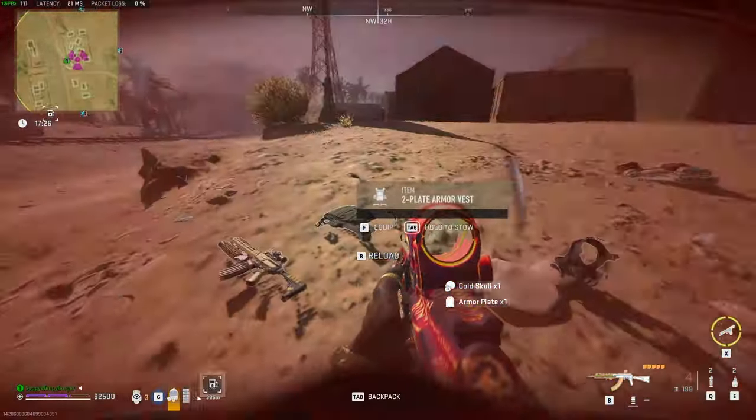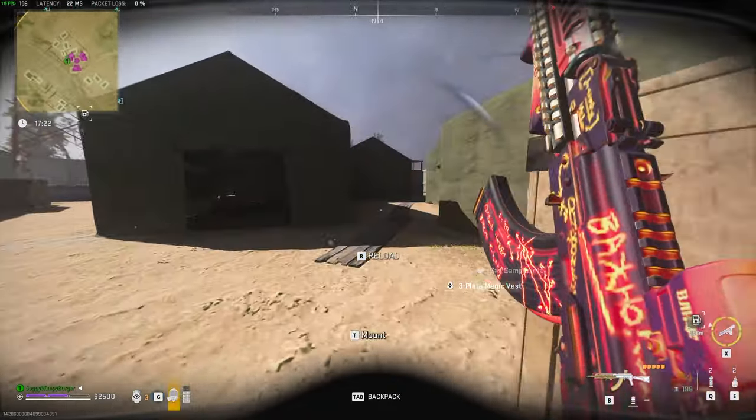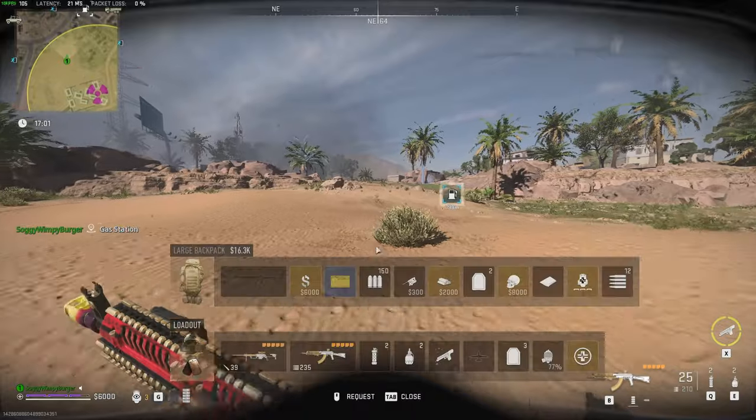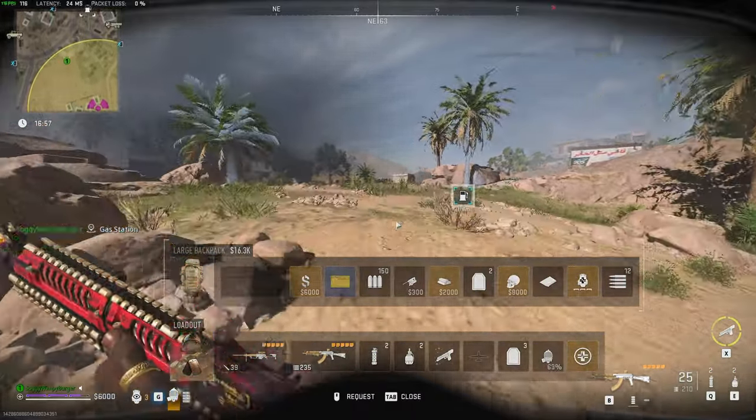There we go — a golden skull, a two-plate vest, gas sample intel, and a three-plate medic vest. Let's get out of here. All that's left to do now is find one more electric drill and two gas cans in order to trade for a secure backpack.